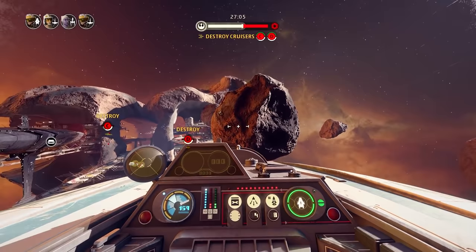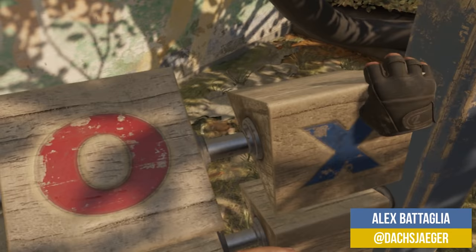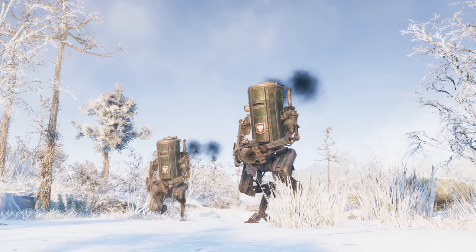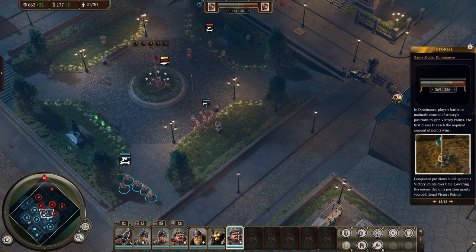The first game on this list is one that may come as a slight surprise to those who follow Digital Foundry, as I've really never talked about this game on social media or on the channel itself, and that is Iron Harvest by King Art Games. This game is essentially a Company of Heroes-like game, or Dawn of War 2 style game, in the real-time strategy genre focusing on core tactical combat.